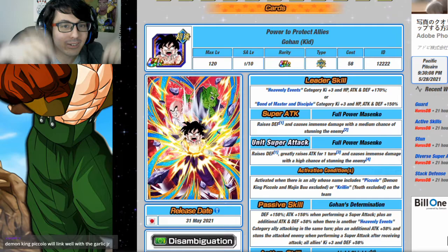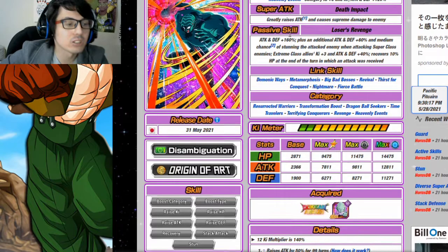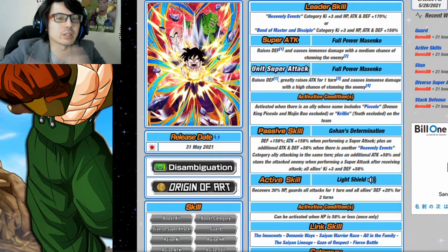Instead of separating them out, we're going to combine them today, and I'll make sure there are timestamps down in the description. We're going to start with Gohan, start with his leader skill, then work through all the other categories he's on, then go into Garlic Jr's categories. You can check the timestamps in the description to jump around — hopefully it'll help you build your teams.